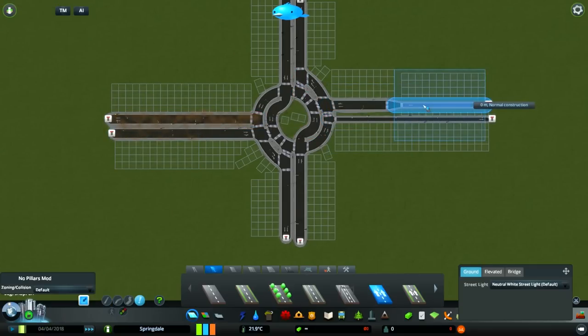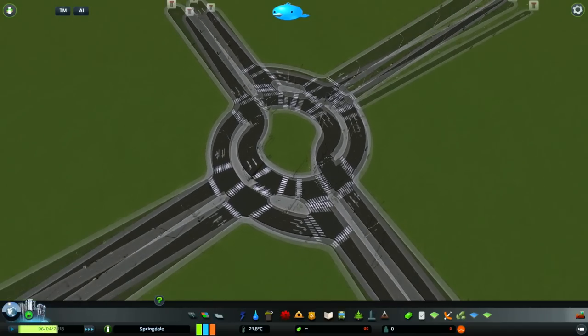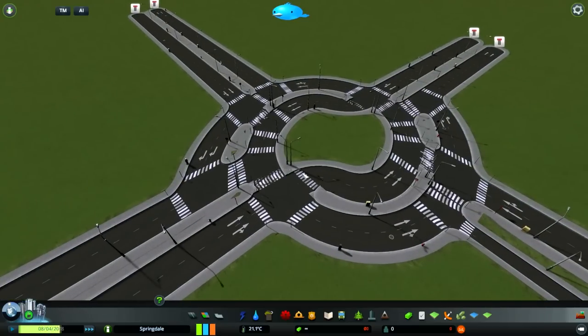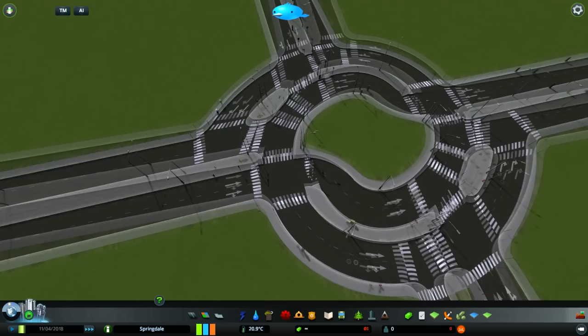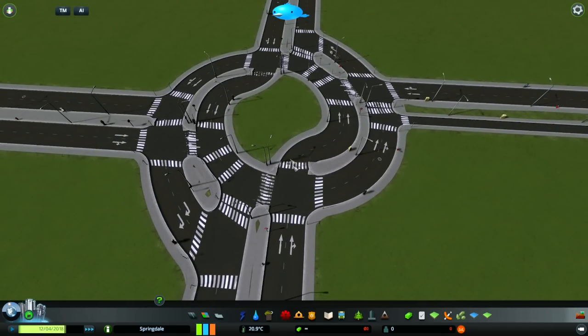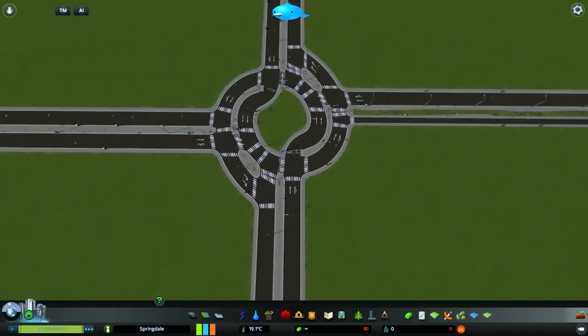After upgrading all the roads, this is what the finished turbo roundabout looks like. There are a couple of issues though. If you have Network Skins, it helps to turn off the street lights because they go pretty wild on a turbo roundabout like this. Since it's also larger than its real-life counterparts — except for those with traffic lights — you might just want to place a couple of street lights as props in between, but that's getting into beautification territory.